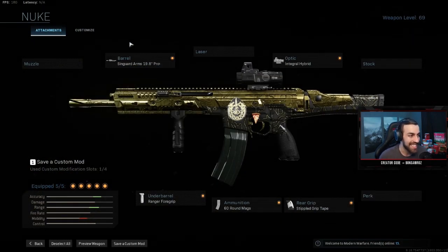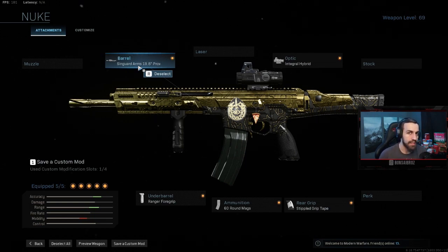The first attachment is the Singard Arms 19.8 Power Barrel, as well as the Integral Hybrid Sight. The reason I say Integral Hybrid Sight is because it's the 3.25x lens, as well as the flip to a Red Dot Sight. So if you want that long range engagement but need to be able to flip to a short Red Dot Sight, you're good to go. That's why I say it's the best sight — but it's personal preference, just use something else if you prefer.